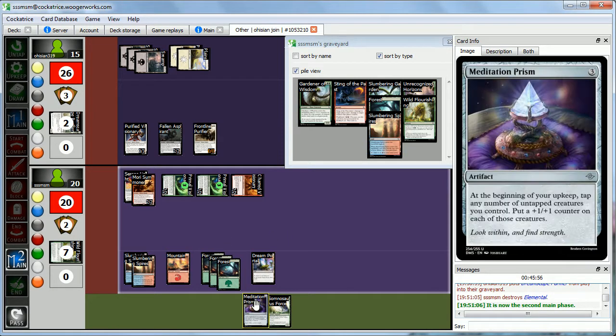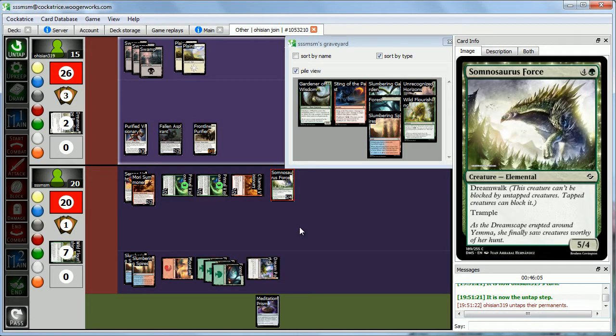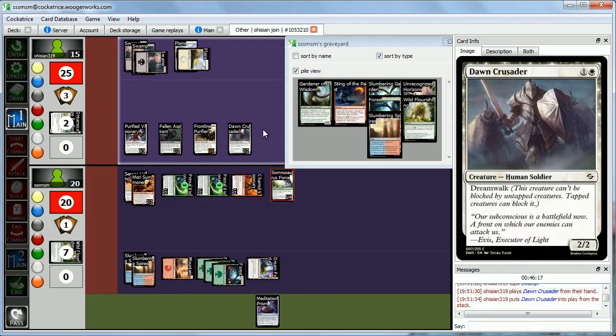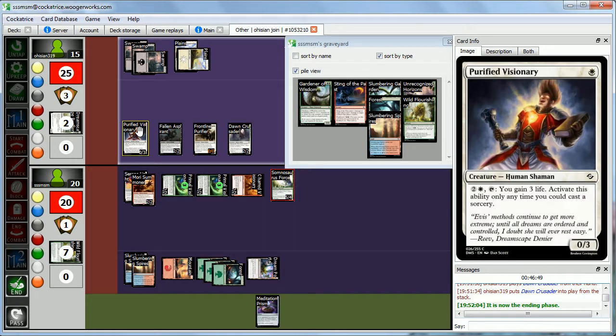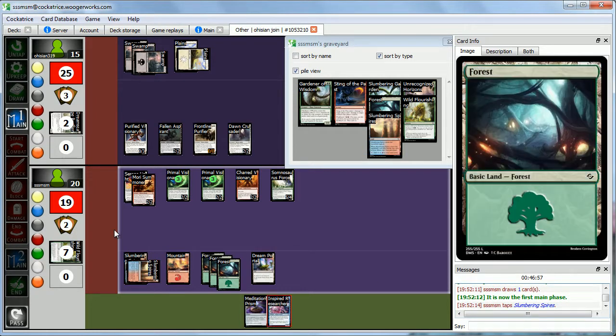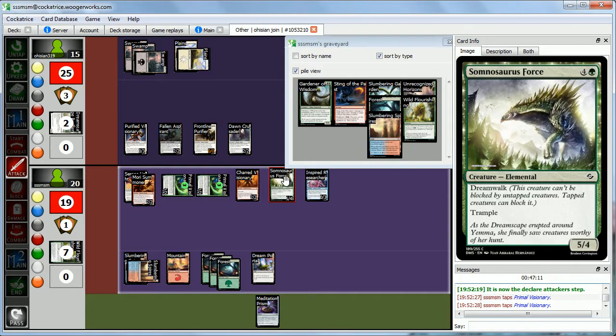We should have done Charred Visionary before — oh well. Somnosaurus Force and Winged Reminiscence attack for 8 total, Abby doesn't block. We play Inspired Researcher just to have removal up. These guys are now 5-5s and this guy's a 4-4. Time to start beating down — attack with our 5-5, 5-5, and 5-4. Abby currently has no tapped guys so she can't block Somnosaurus Force.